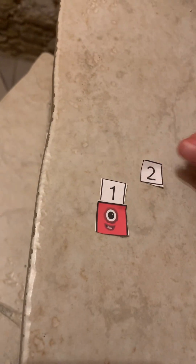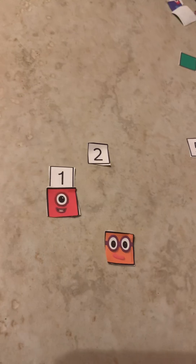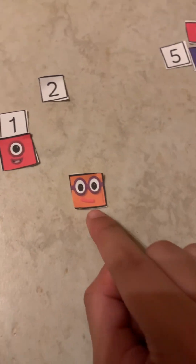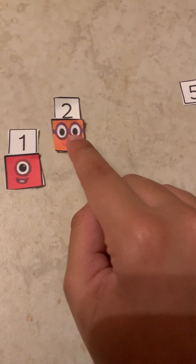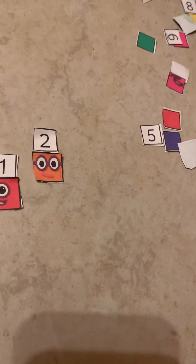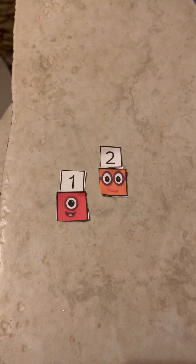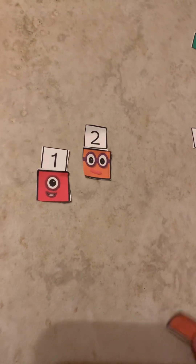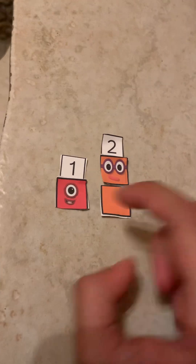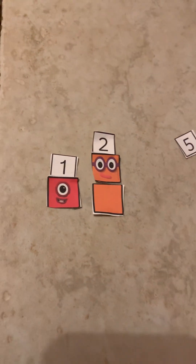Next is number block 2. You know that 2 is orange? Now you must guess it. But teachers, do they learn number blocks yet? Don't forget it. 1 block. 1, 2 blocks.